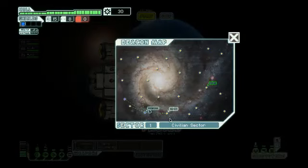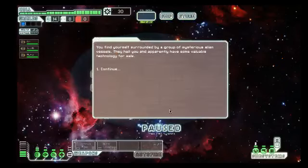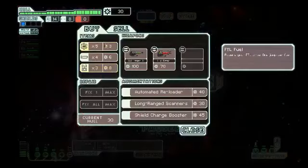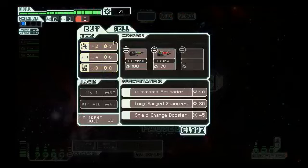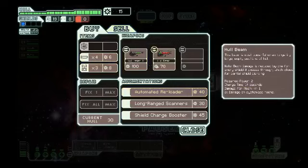I don't wanna risk losing my stuff. And here's the store, actually. Nice. You find yourself surrounded by a group of mysterious alien vessels. You apparently have some valuable technology for sale. I'll definitely get some more fuel — that's definitely a thing. See that? That's scrap. That's your currency in the game. Missiles, drone parts, laser, hull beam — which are used for partial shield piercing.